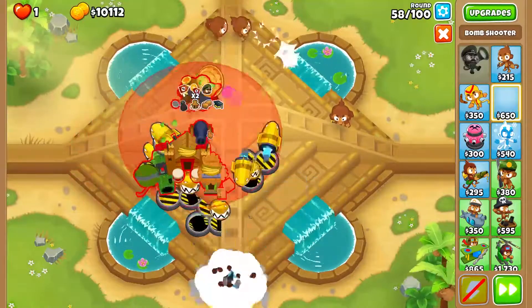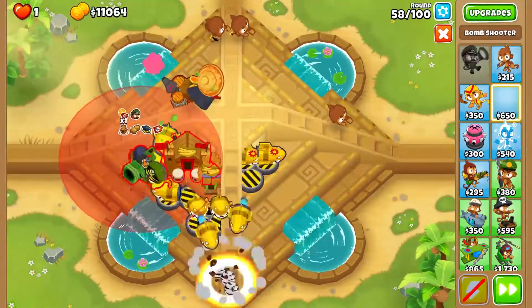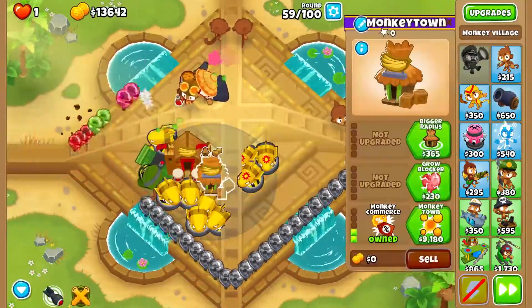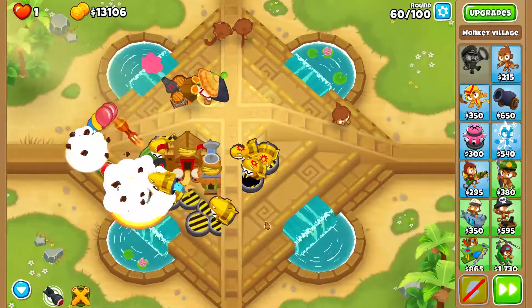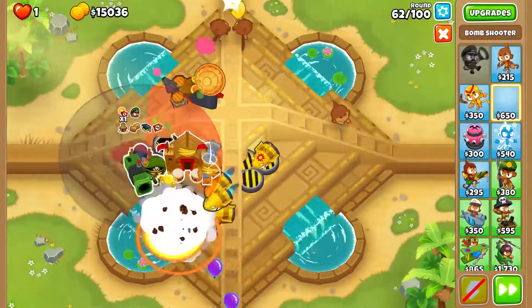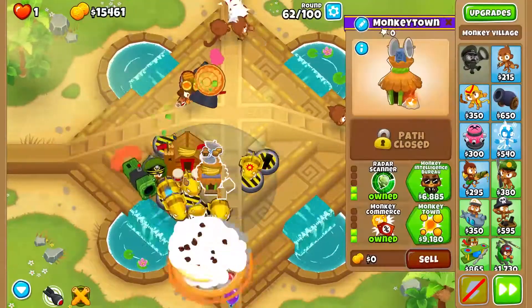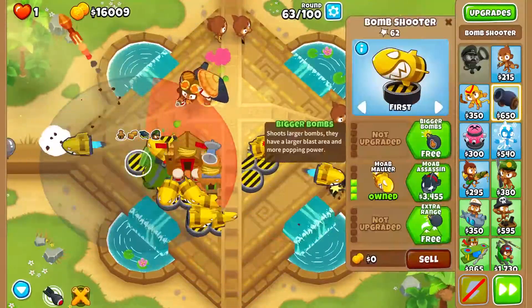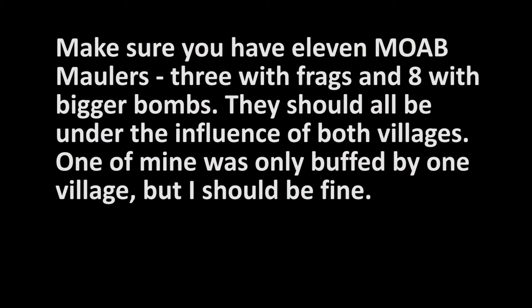I accidentally placed one slightly off, so don't place any more there. One of them won't be able to get Camo Expertise, so we're going to get Camo Detection on our village for the camo coverage zone. We're going to place this last bomb shooter — bigger bombs — and make sure you have eleven Moab Maulers: three with Frag Bombs and eight with Bigger Bombs. They should all be under the influence of both villages; one of mine was only buffed by one village, but it should be fine.